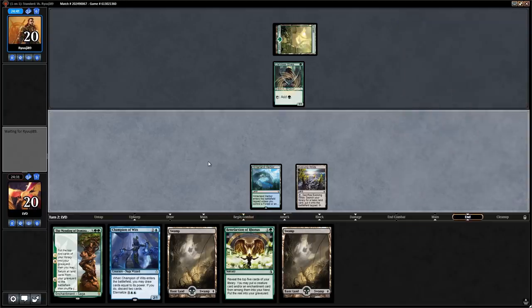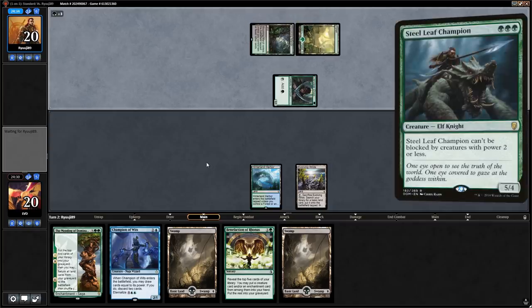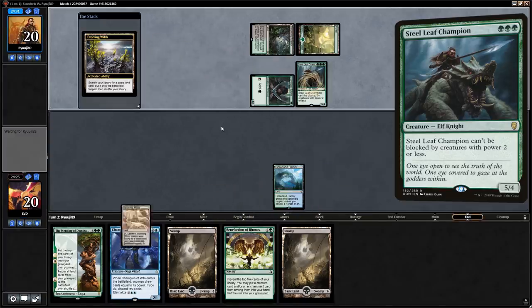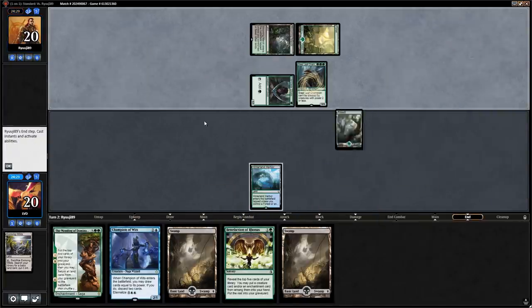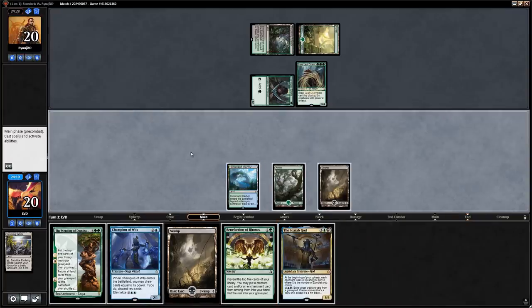We'll probably get a Forest since we need double green for Mending and other cards. Turn two Steel Leaf Champion — let's get our Forest. We draw Scarab God, which is not bad. I think we need Benefaction of Rhonas here though. We find two lands and probably don't need to keep both — could keep Evolving Wilds to enable Revolt.